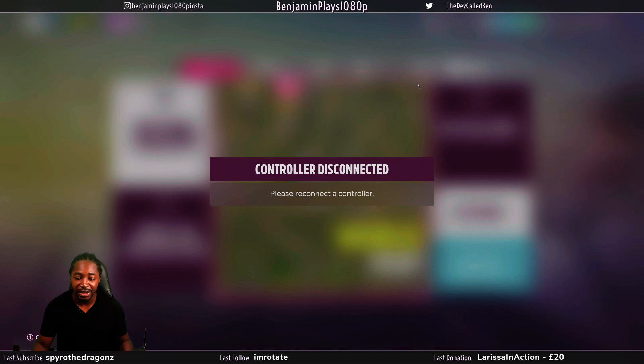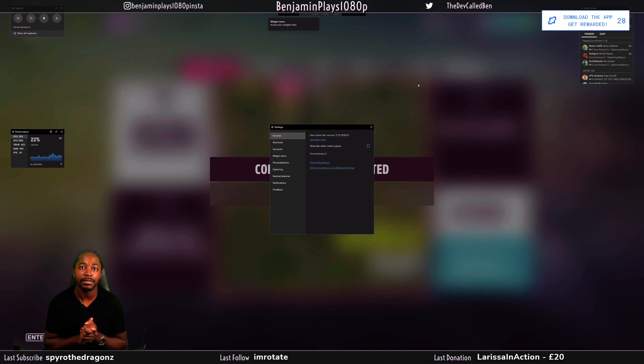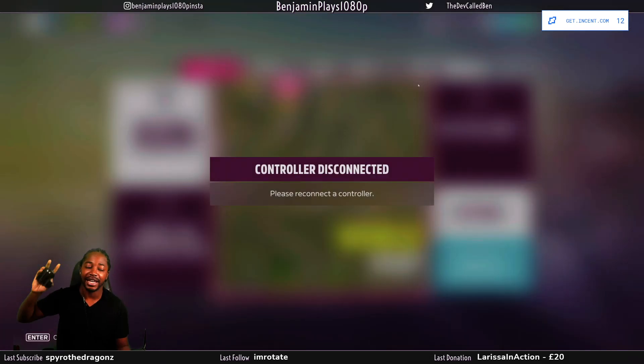What you can do if you're on Windows is hold the Windows key and press G to open what's known as Xbox Game Bar. Then find any position on screen with the mouse and simply left click. It tricks the system into thinking you're still using the mouse, even though you're not.